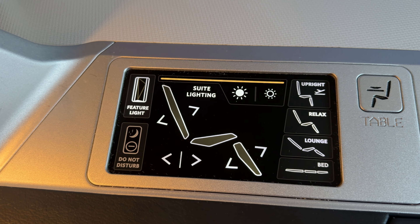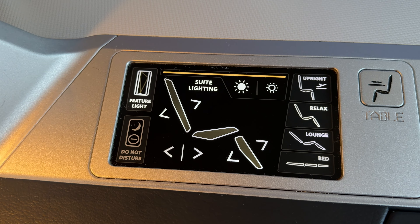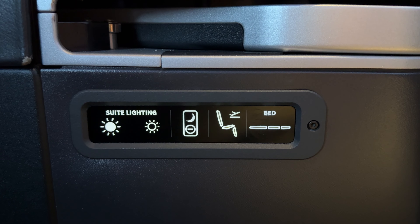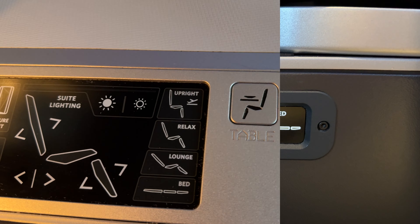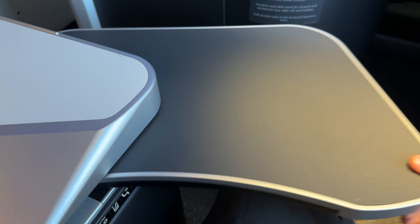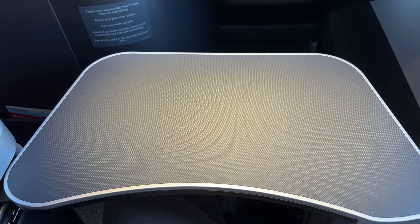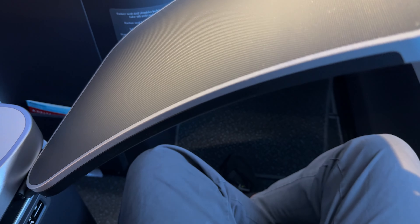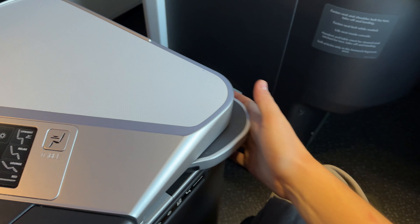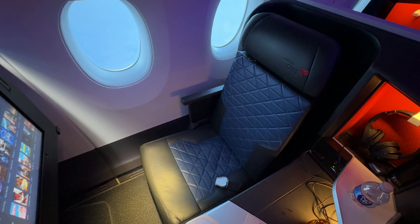A do not disturb button is also found here for when passengers want to get some extra rest. A secondary control panel is located just beneath the armrest for when the suite is in bed mode. Pushing the table button, our tray table pops out and can swing out across the seat. Because we're closer to the window, it does mean that we're trapped in while the table is extended, a less than pleasant aspect should you need to use the restroom when dining.